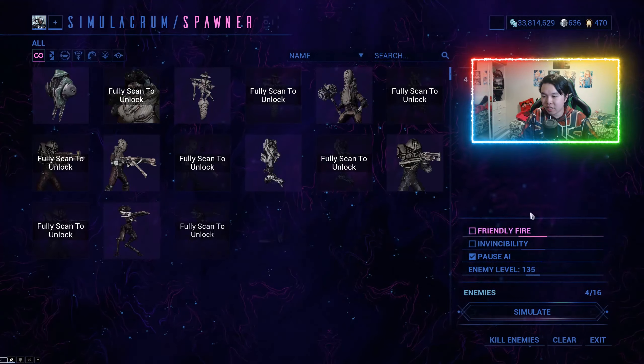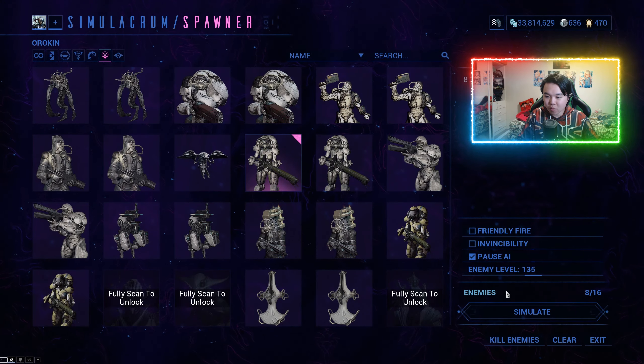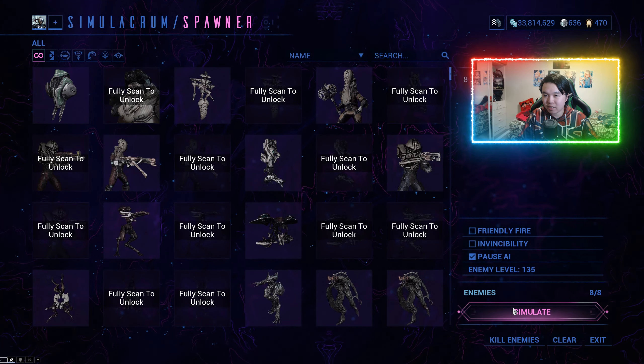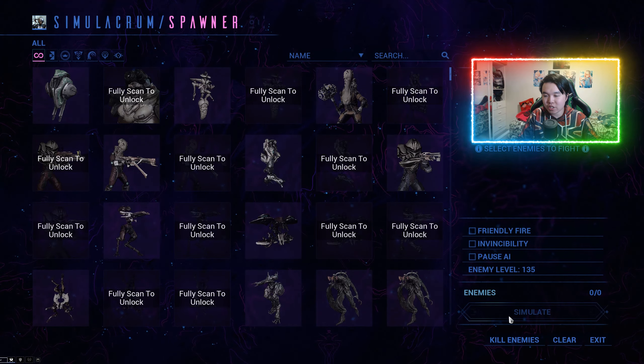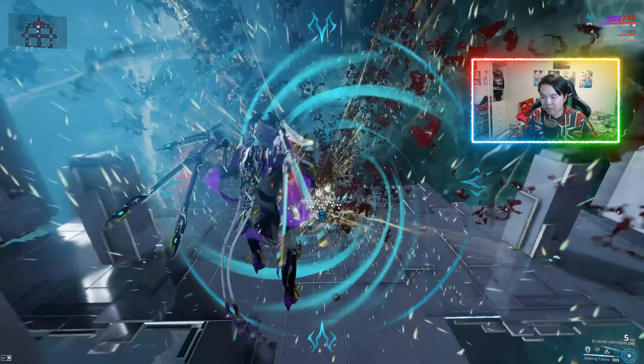Using the Ferox to replace Mag or Korra in the previous video, we are able to bring in more enemies. The reason why I'm going for radiation damage on my Ferox for radiation procs is so that they don't run away.